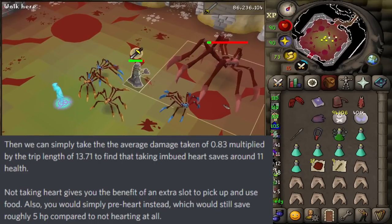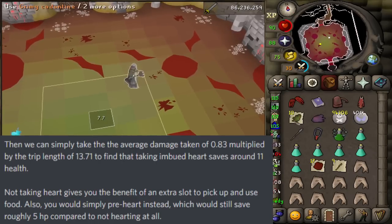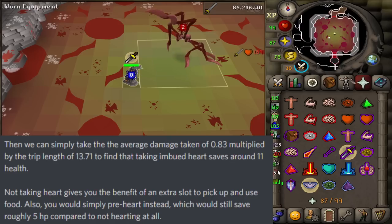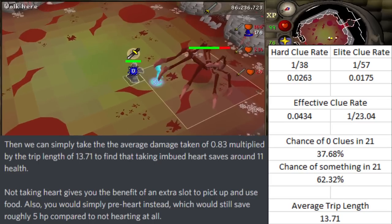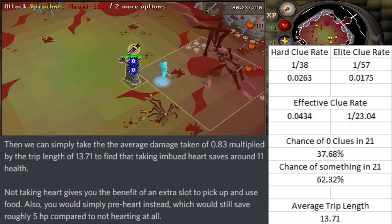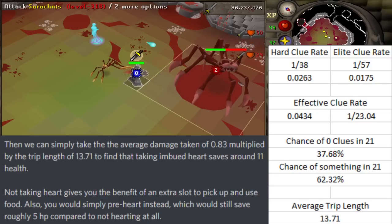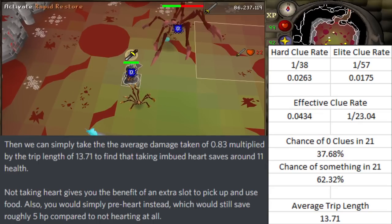After solving all of this, we simply take the 0.83 damage difference per kill and multiply it by the average trip of 13.71 to reveal how much damage the Imbued Heart is really saving us. That answer is about 11. Not only is the heart not worth bringing over a humble shark for HP reasons, but it also leaves an extra inventory slot to pick up supplies at trip's end. Pre-hearting at the bank would save roughly 5 HP too, meaning bringing the heart would actually only end up saving you 6 HP per trip.